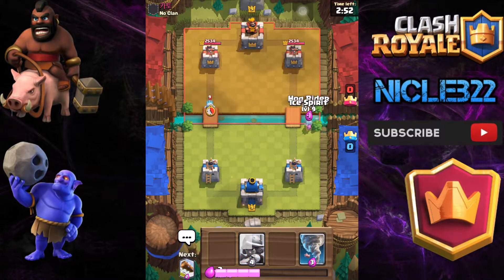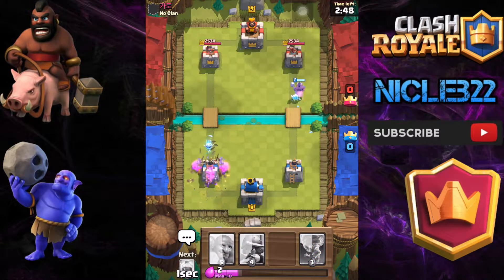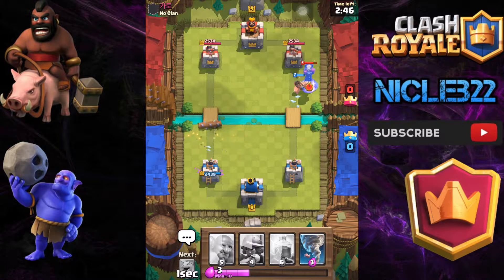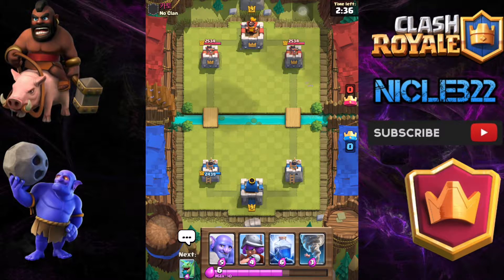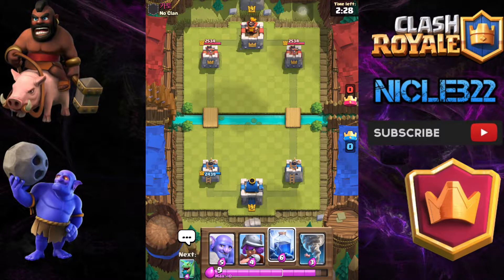Good luck to this guy. I'm just going to play a hog ice spirit off to start. I'm just going to log that goblin barrel right there. He's going to play an inferno tower so that's just going to take out my hog — so that's pretty much cancelling each other's push. But I'm down one elixir. Now we're just going to wait to see what he plays and then react.